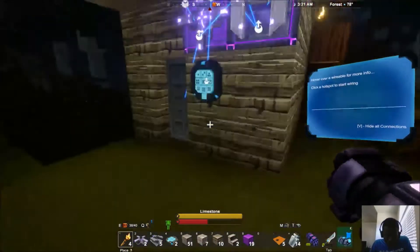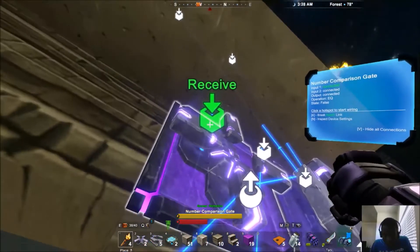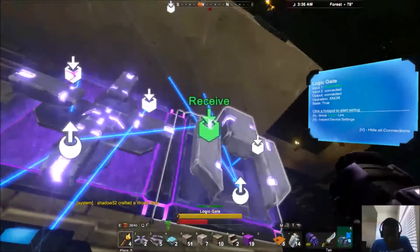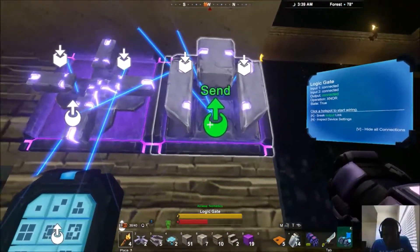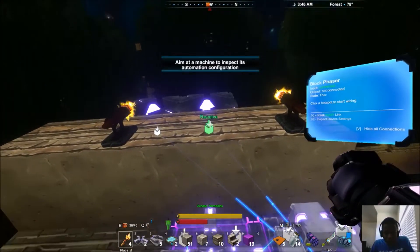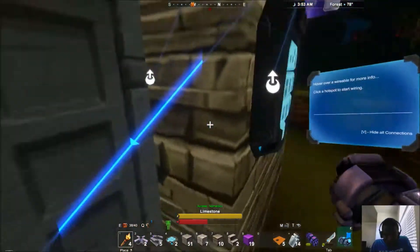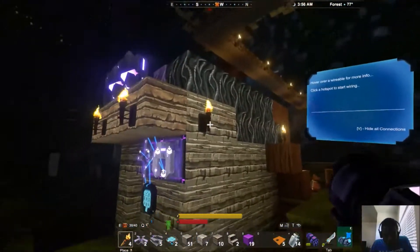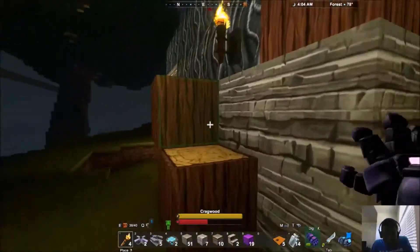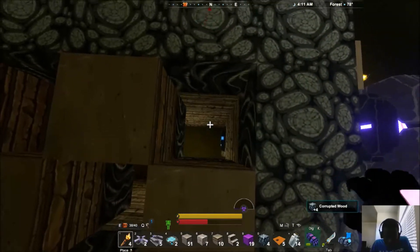So to recap: this keypad is linked to the number comparison gate along with the inner keypad, the send from the outer keypad goes to our door and to the receive of the comparison, and the send from the comparison goes to both block phasers. The outer keypad sets the password; the inner one verifies it. Last step: delete the blocks where the liquid is.